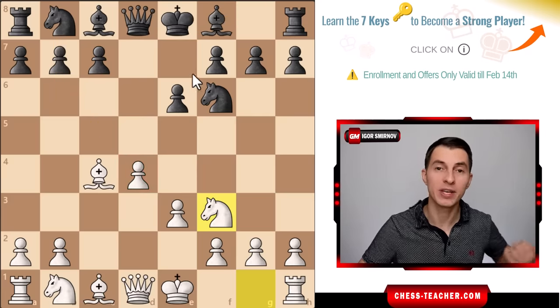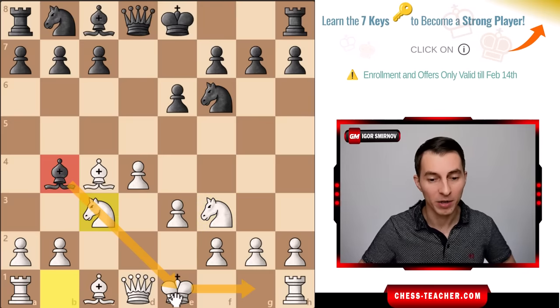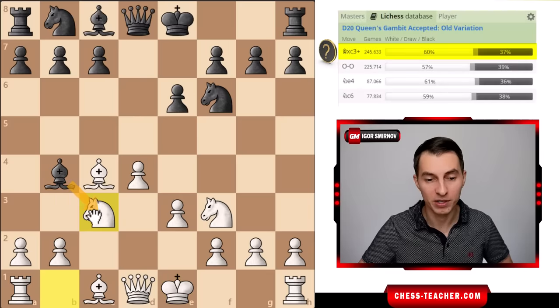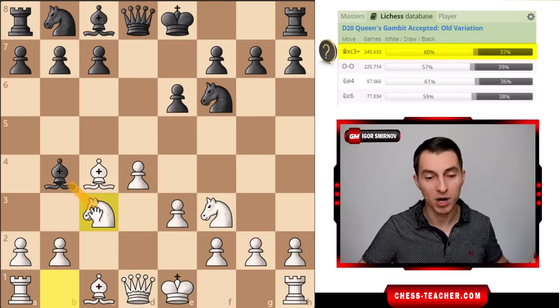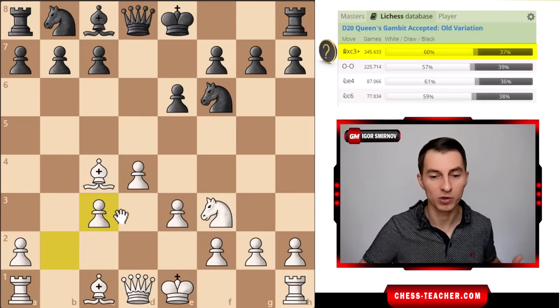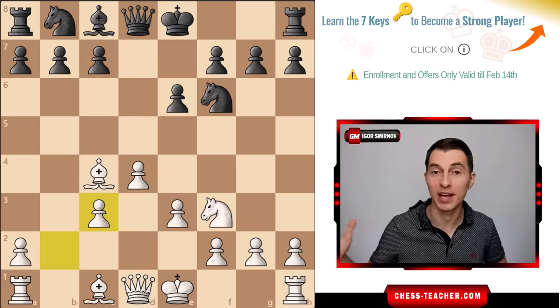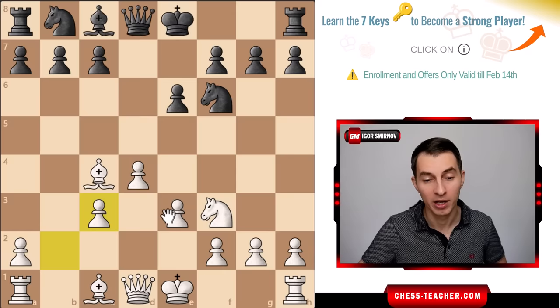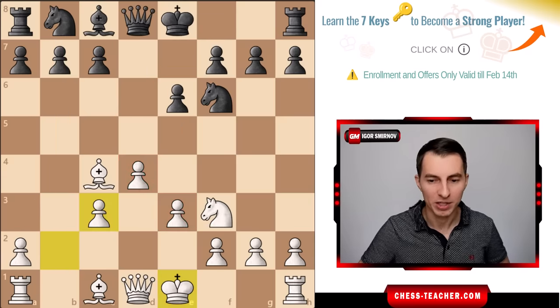In reality black plays bishop b4 check, and after white covers, black follows up with one more mistake: capturing on c3. That's a pretty huge positional mistake. Generally speaking, a bishop is actually a bit stronger than a knight, so this exchange favors white - kind of like a small material advantage. White gets a strong center, a potential diagonal for the bishop, and a semi-open file for the rook.